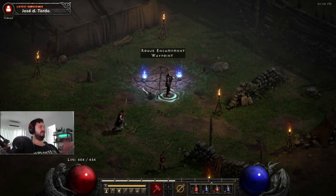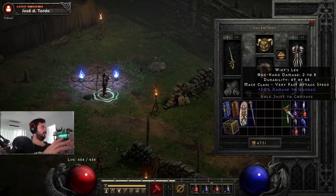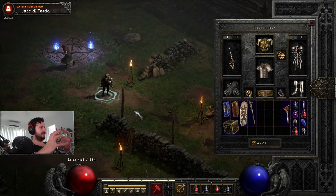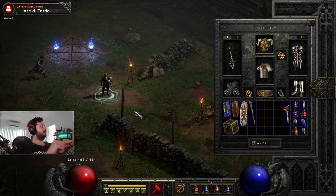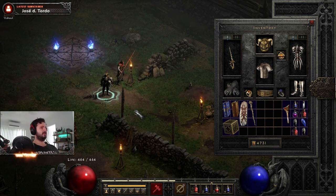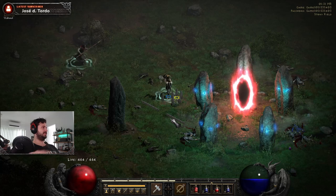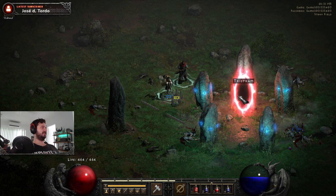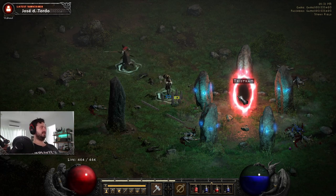The most important thing you need to know is there's a particular item you need to get, which is Wirt's Leg. Wirt's Leg can be acquired by going through to the Stony Field and then completing the Cairn Stones - the five stones that are all in a circle that basically lead you to Old Tristram. Here are your Cairn Stones in Stony Field - it's already open. This is where we're going to find Wirt's Leg.